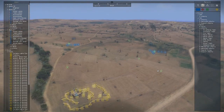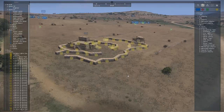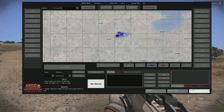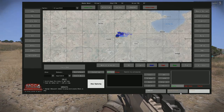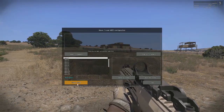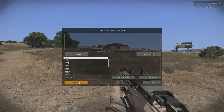When we save this they should all keep their waypoints and this should all stay here. We open up MCC again, go down to the bottom right where it says save/load. Now bottom left here it says 'Save SQM' — you want to click that. And that will save everything in this mission.